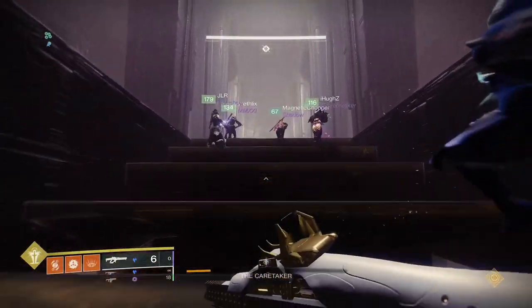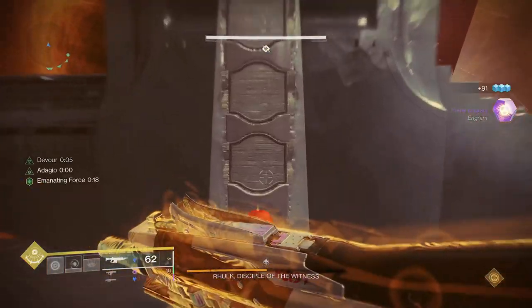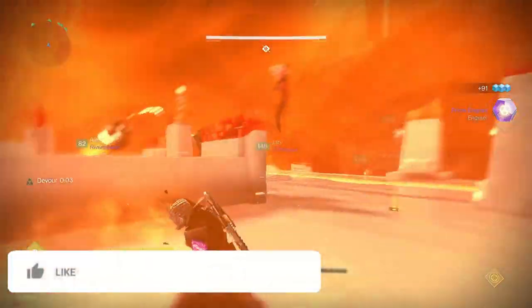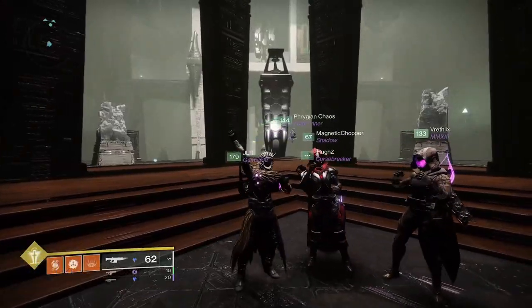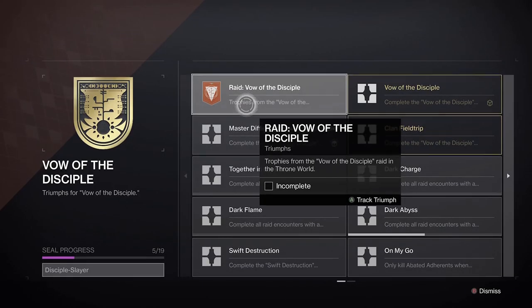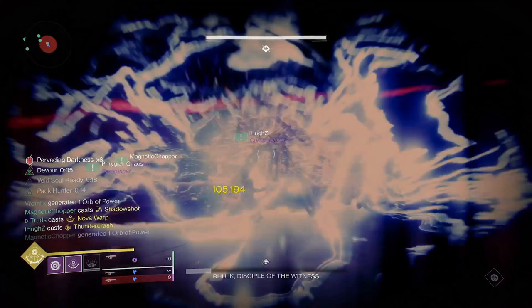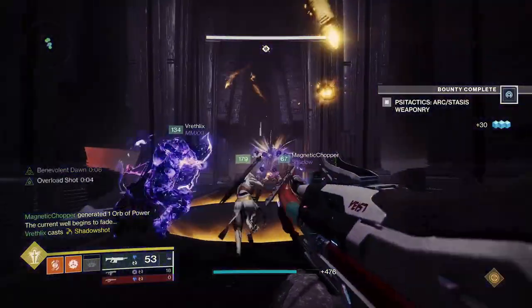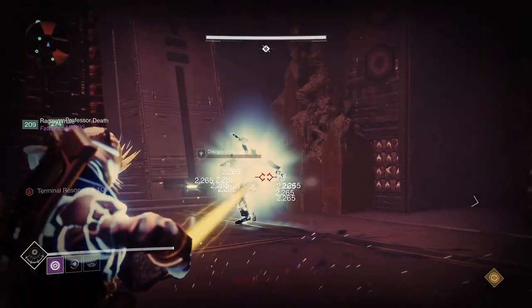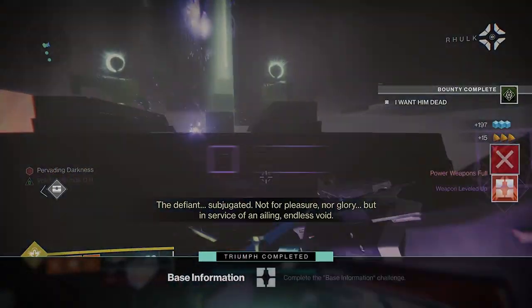The Master version of the Vow of the Disciple Raid is here. With Adept Raid weapons being the ultimate reward, the only way to get one is by completing that week's relevant raid challenge in the Master version, which will give you further chances at the Red Deep Sight Resonance versions and also go towards completing the Disciple Slayer Raid title. Once you've unlocked an Adept weapon, you can purchase further versions from the raid cache using spores after meeting the final boss. Timestamps are below to skip to the relevant encounter.